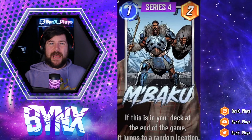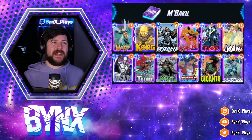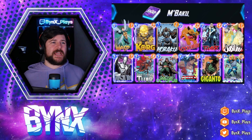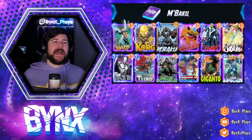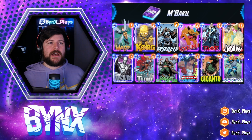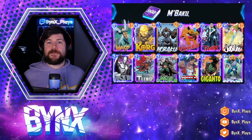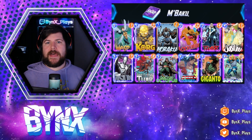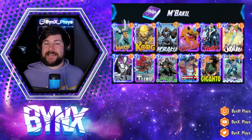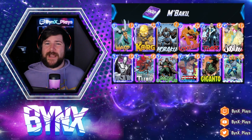If M'Baku is going to have some utility, I believe it's going to be in a Lockjaw style deck. We have our standard Lockjaw deck with things like Wasp and Thor to add zero-power cards, and Jane Foster the Mighty Thor to pull them back out. What we'd be aiming to do is play M'Baku on the very last turn on that Lockjaw lane — so we get one more Lockjaw trigger, putting M'Baku into the deck and pulling a different card out. Then M'Baku will always jump out because we're putting it into the deck on the very last turn. I'm definitely going to be trying it day one.